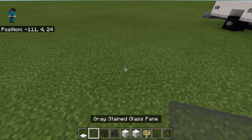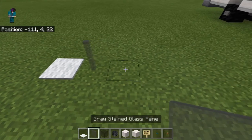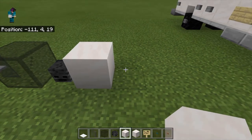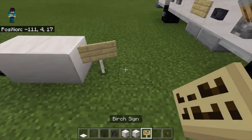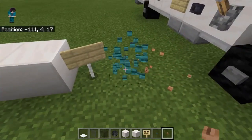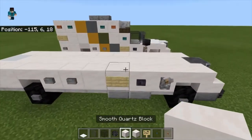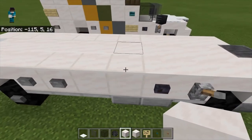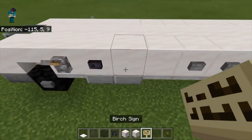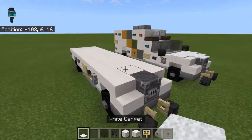For layer three, you're going to need white carpet, gray stained glass pane, black stained glass, wither skeleton skull, smooth quartz blocks, blocks of quartz, birch signs, wart buttons, and jungle buttons. Also, something I missed in the last layer: the block that the sign is on — go ahead and replace it with your smooth quartz block instead of regular quartz. Sorry about that. And replace your birch sign on either side.